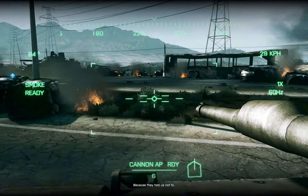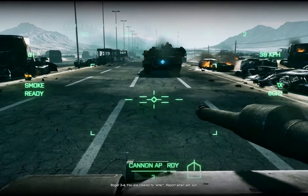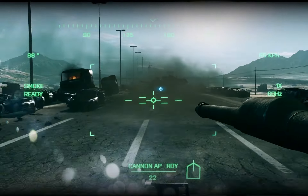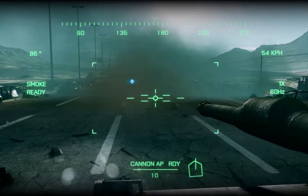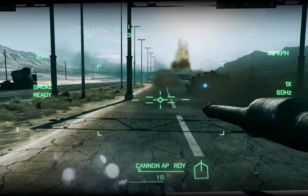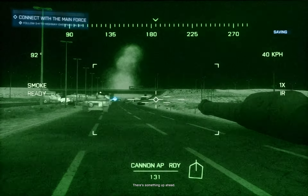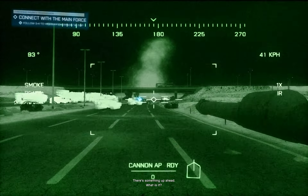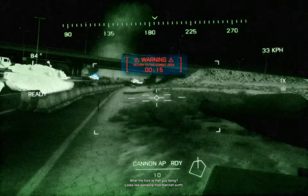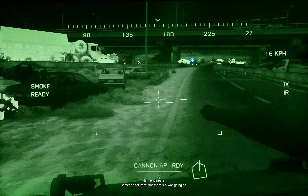Alpha 6-6, this is 3-3, we have just one cue, over. Roger, 3-4-4, you are clear to alter. Forward side, out. There's something up ahead. What is it? I need a visual on that, Miller. Get up there, check it out. What the fuck is that guy doing? Looks like someone from Hatchin' Outfit. That transport? Engineers. Someone tell that guy there's a war going on.